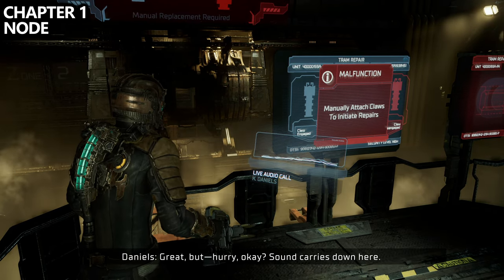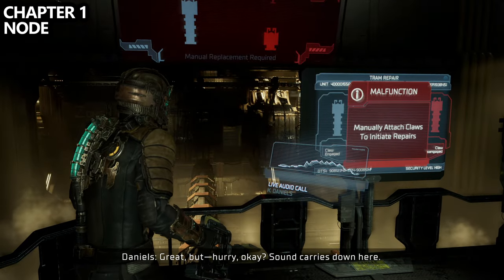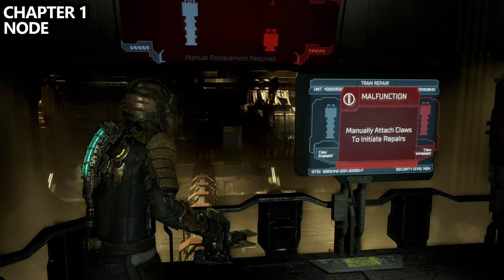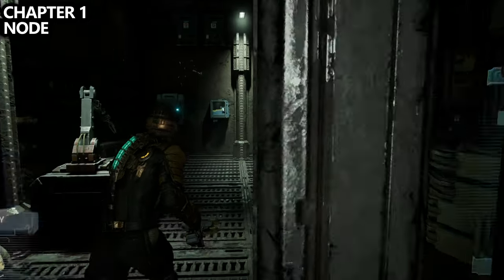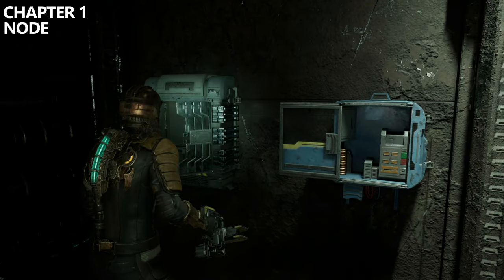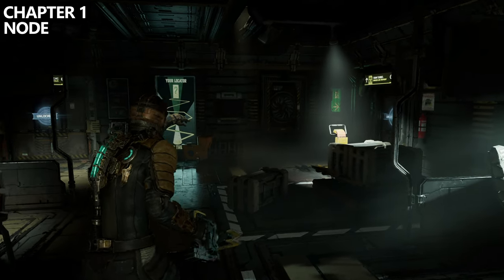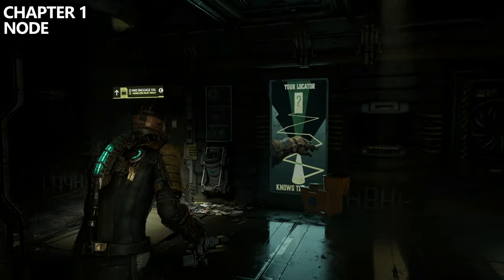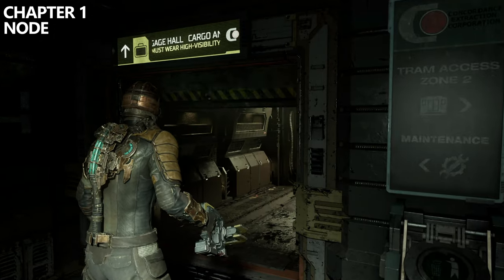Last but not least in this room, before solving the puzzle, you can grab a node. Nodes are used to upgrade things like your weapon paths and suit path, and you'll use these at benches to get stronger. Unfortunately, there are only about 60 nodes per playthrough and you'll need over 180 to max out your suit, which is required for an achievement or trophy. This means you'll need to play through the game at least twice and buy nodes via the in-game shop.